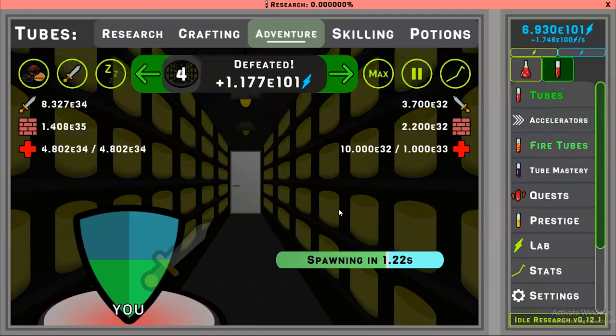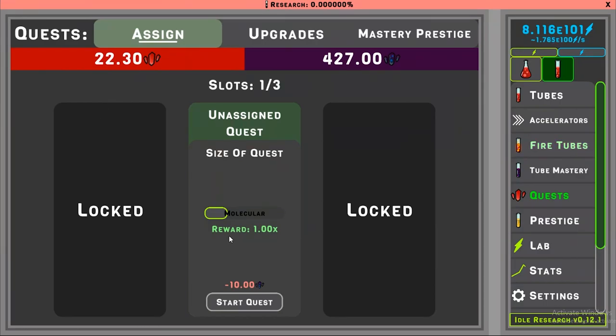So now for the quests. You have up to three different slots of quests. You start with an unassigned quest and you can change the size of the quest — colossal being the biggest, taking the longest, and molecular taking the shortest. I'm going to be showing a molecular quest just to get to the point.